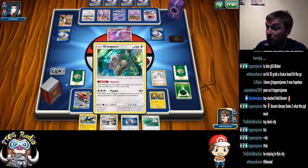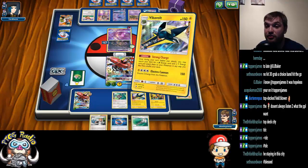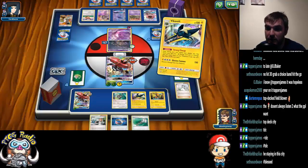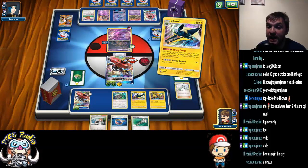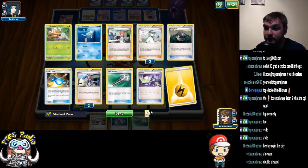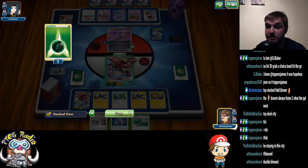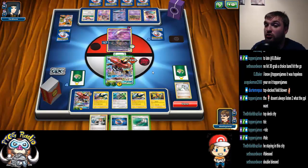Ladies and gentlemen, that is a hand we can fall in love with, because now we can do another Strong Charge onto the benched Bulu, and now we really are feeling good. We've got Choice Band ready for next turn. We still haven't played many items. Next turn, we've got Field Blower if we need it, Choice Band to get the KO on any Espeon that comes up, and then we've got a free energy Bulu ready to roll.